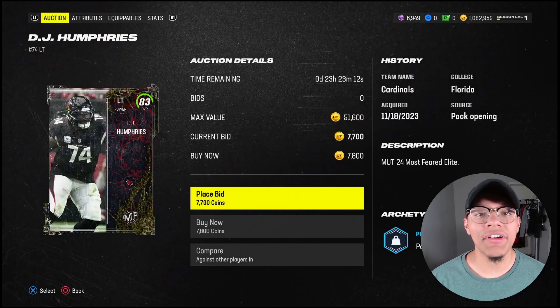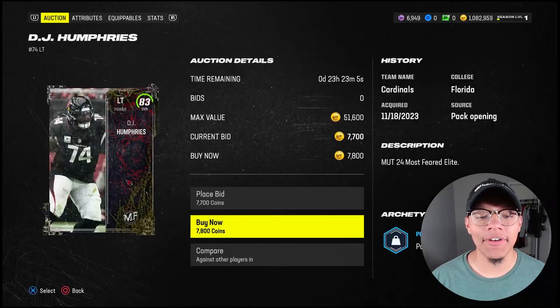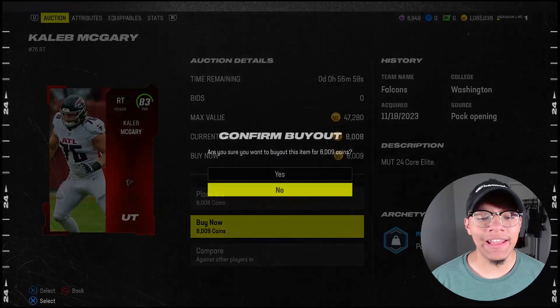Now it's time for us to start saving coins. We're going cheap on our O-linemen and just pray to God. Starting on our left tackle — 8,000 coins, 83 overall. Got our left guard, the new legend Russ Grimm. Right guard, Danny Pinter, another harvest player. And finishing it off is Caleb McGrary at right tackle, 83 overall.